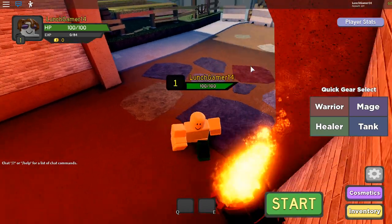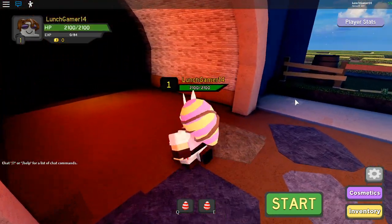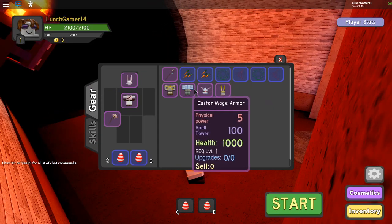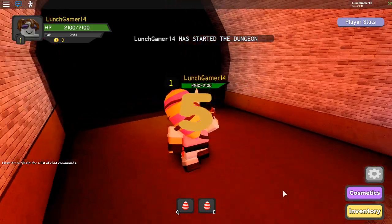Alright, so it looks like you can choose your ability — I'm going to go with Warrior here. I can check my stats on what I have. Alright, so we have the Egg Bomb. That's pretty cool. We're going to start this up.